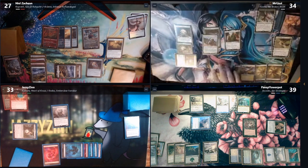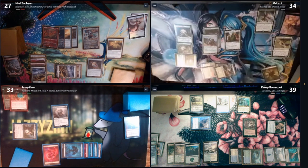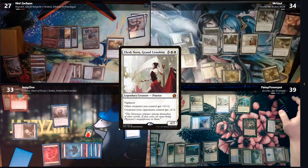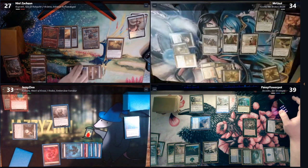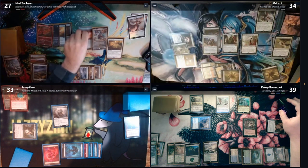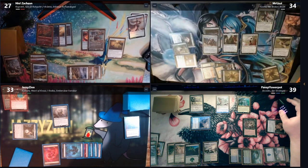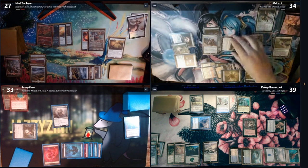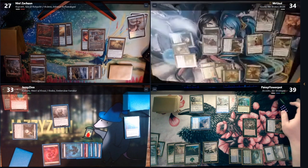That triggers my Sundial — I will pay two to draw a card. And then we will pay seven to run out Elesh Norn. I will tap one in response to the cast to play Masterwork of Ingenuity, copying Sword of Fire and Ice and then equipping it to Arden. Makes him a four-four. Nice play. Four, six lifelink coming at Tyler.